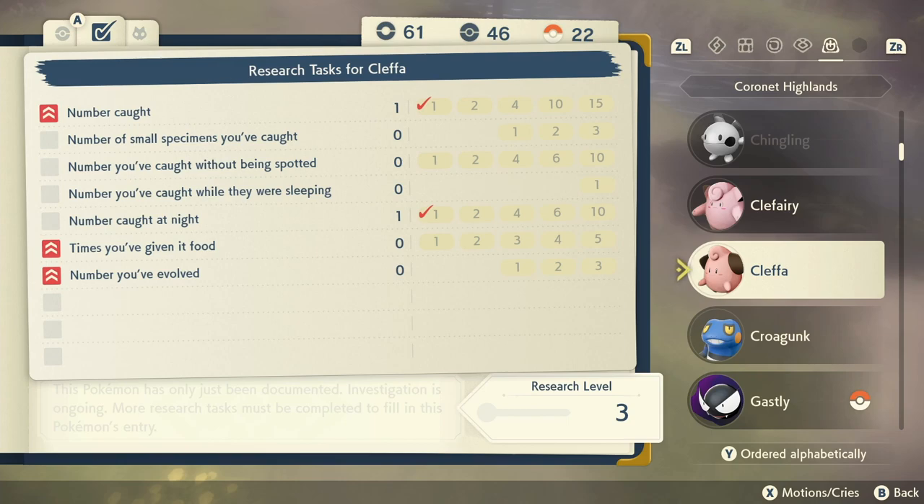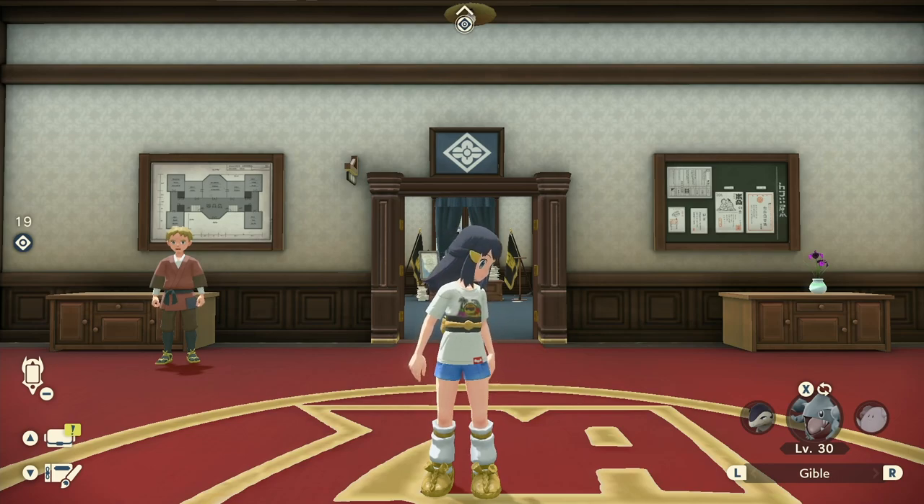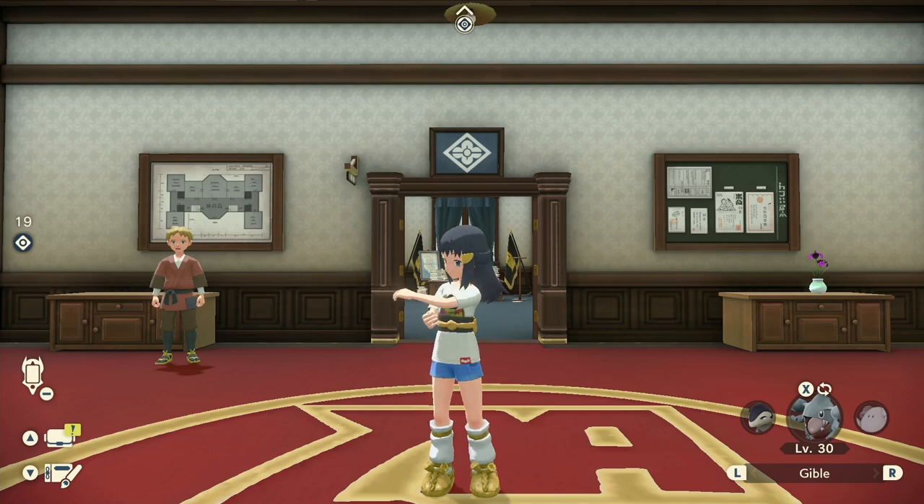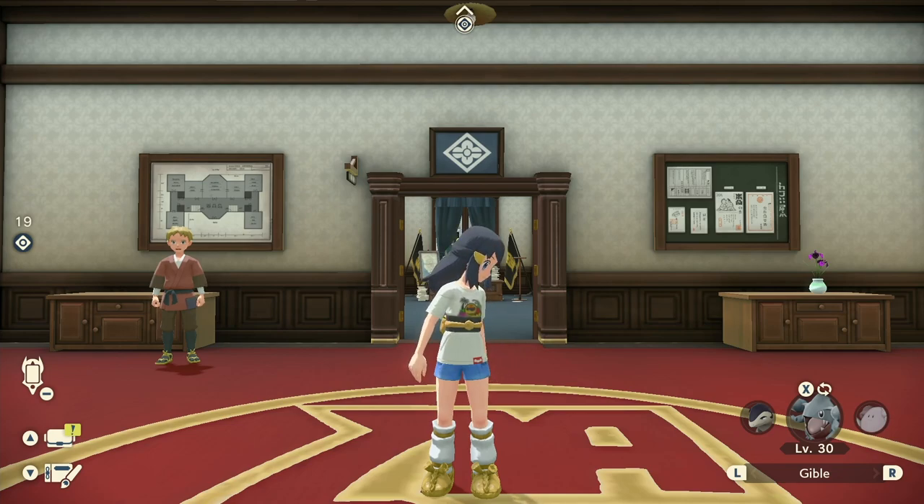So that's how to get Cleffa — you can only do it at nighttime in the Coronet Highlands in that one specific area. I don't know that there's another Cleffa spawn anywhere else in the game. If you want to know where other rare Pokémon are, like Munchlax, Monferno, and Chimchar, check the description of this video — I put links to all those rare Pokémon location videos there so you can bounce around and get your Pokédex filled.